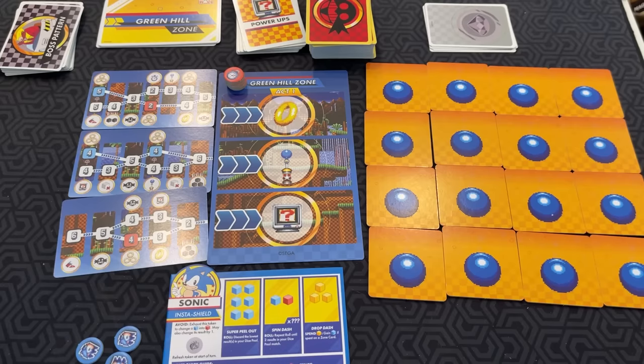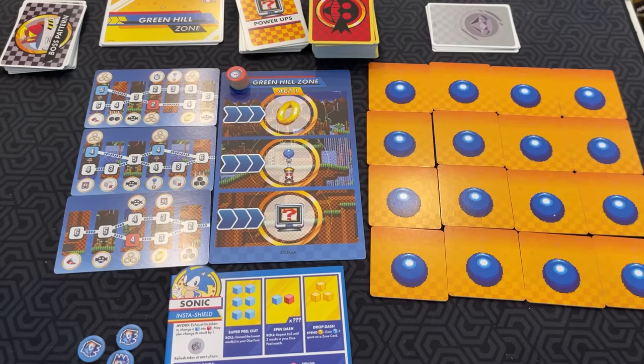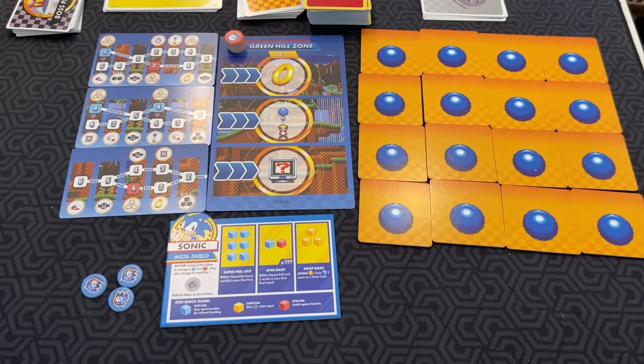Let me show you how to play. In Sonic Roll, you are trying to defeat Eggman, and you have to complete these zone cards. Each character has different abilities. I'll go into them, but first I'm just going to show you the general flow of the game. On your turn, you do what's called a roll action step.